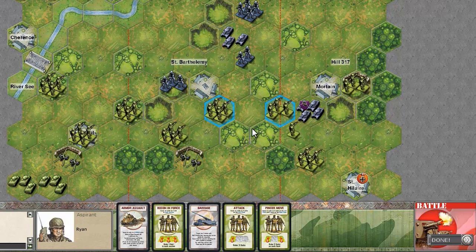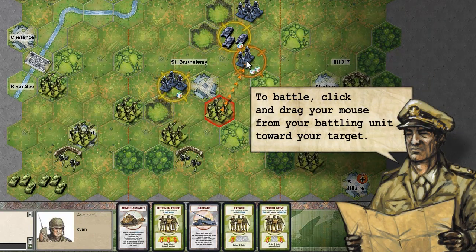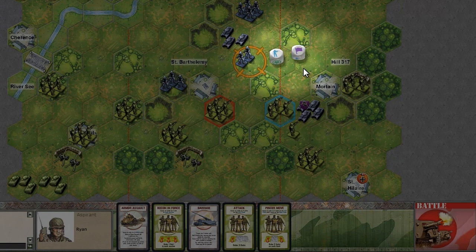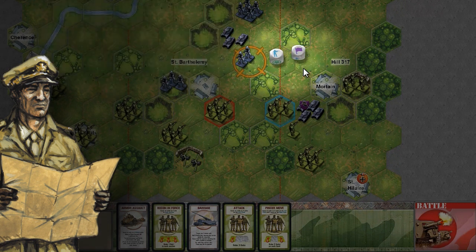Once you have moved them, the units that are still highlighted in blue can now fight. Select one, and its potential targets will be highlighted in a color crosshair. To fire, drag and drop your mouse from your unit to its target. The computer will automatically roll the dice for you, taking into account distance from the target, terrain protections, etc. Each die rolled that displays a grenade or the symbol of the enemy unit you were targeting will result in a figure being killed.